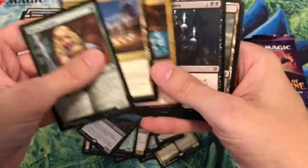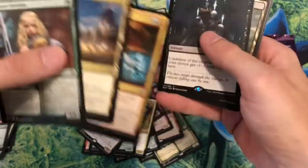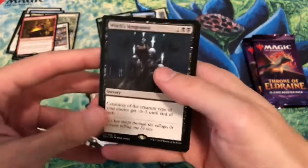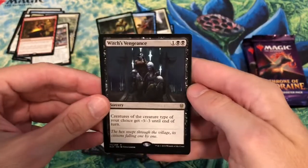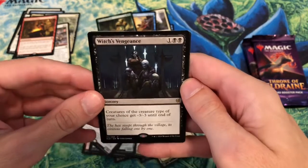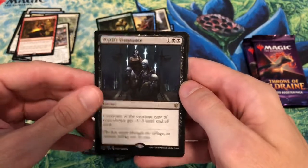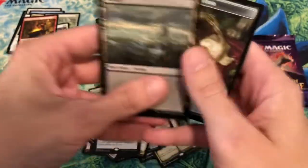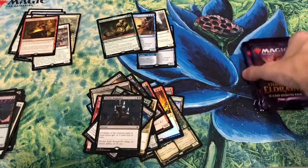Flaxen Intruder — oh, I actually love that card. I can't wait to play it in Arena against that Elemental deck with all those stupid Risen Reefs. Great card. That's one I'd like to keep.